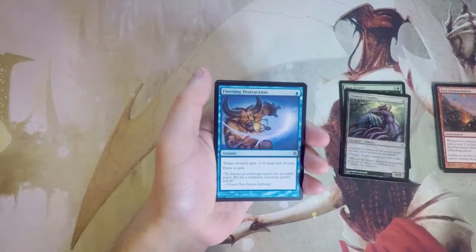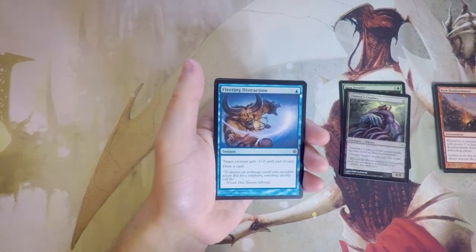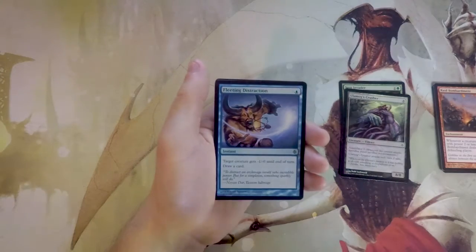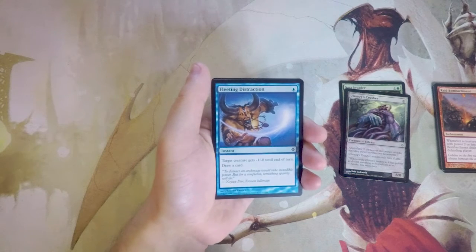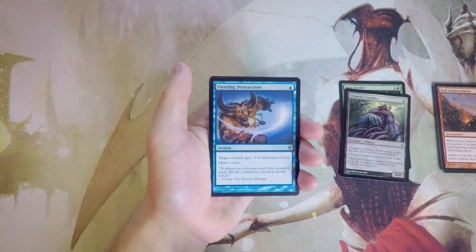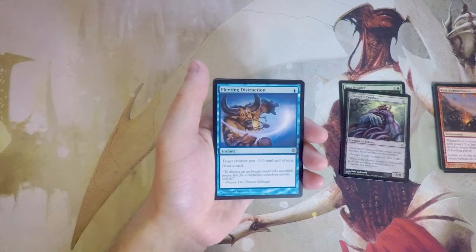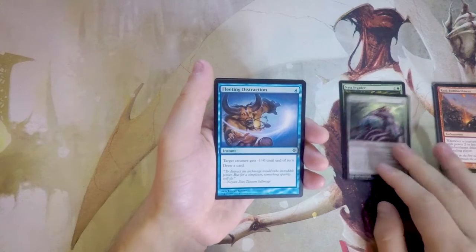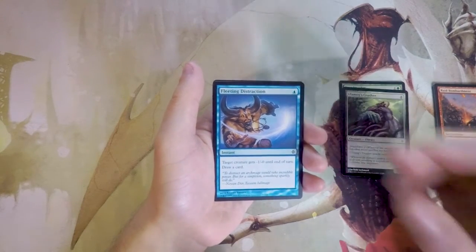Fleeting Distraction is one blue for an instant — target creature gets -1/-0 until end of turn and you draw a card. I don't really like it. It's instant speed and only one mana, and it does replace itself, but it just doesn't do enough. Giving something -1/-0 is not very impactful most of the time, so this is essentially just a cycling card. I'd only play it if very low on blue playables.